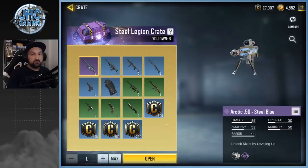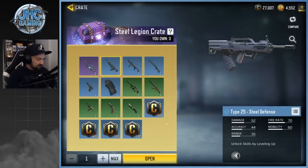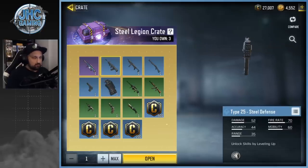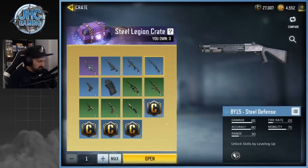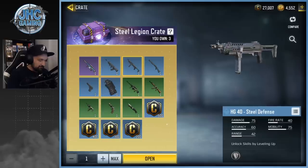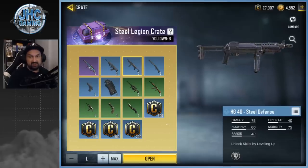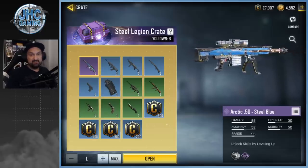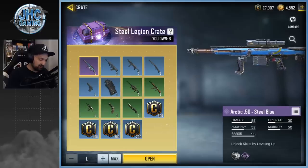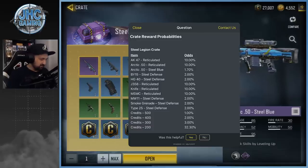Last crates for today — this is gonna be the season crate, the Steel Legion crate. These weapons are pretty disappointing; the Steel Defense series — there have been some memes and comments about that. They look like the basic weapons, weapons with no skins. Type 25 is pretty cool, BY-15 is a decent one, the pistol is nice, but why they did that I don't know. It's like the lone wolf sniper, just a basic skin. The holy grail this season is the Arctic 50 Steel Blue — I want that. I use Arctic 50 in BR; this is a remodel, it's very nice. It's about 1.7 percent chance, so if you open between 50 and 100 crates — around 75 crates on average — maybe you'll get it. But still it's pretty rare.